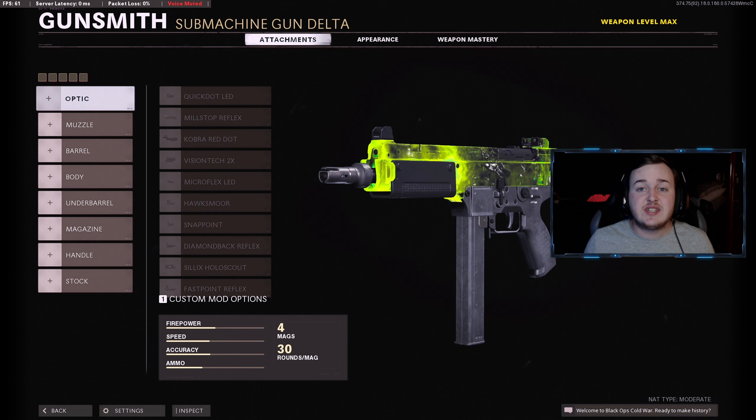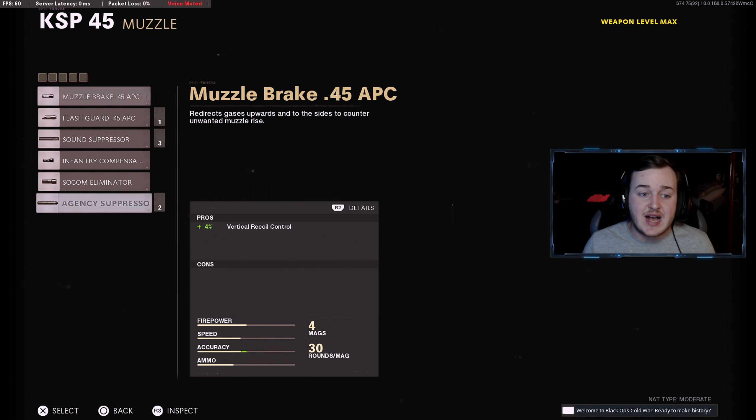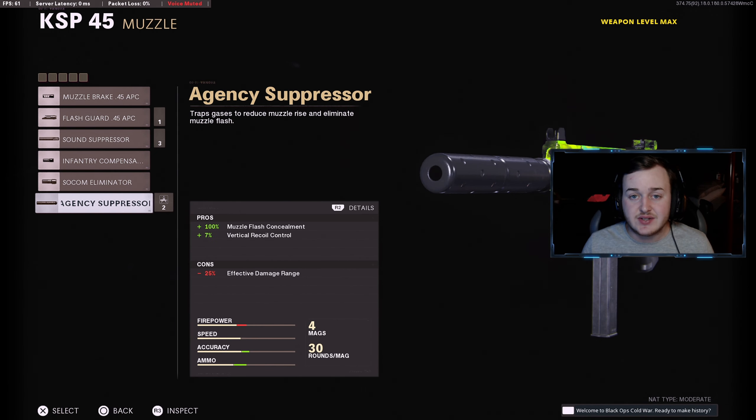For our first attachment on the KSP-45, I'm going to be adding on the Agency Suppressor. This is going to help with 100% more muzzle flash concealment and 7% more vertical recoil control. Having this on, you're going to be super stealthy and quiet, staying alive a lot longer, getting more kill streaks and nukes, since the longer you stay alive the higher your multiplier and the easier your streaks.